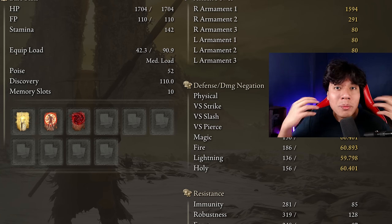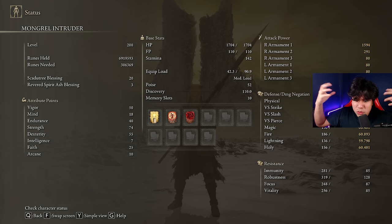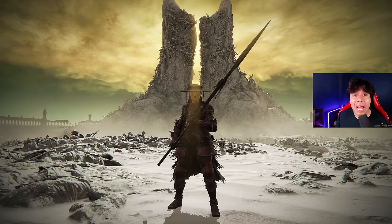To get the maximum performance out of this weapon and have an optimal build, we are going to use 50 in vigor, 74 in strength, 55 in dexterity, and 25 in faith. Golden Vow and Flame, Grant Me Strength are going to be our main buffs. Make sure your Scadutree Blessing is at level 20 — if you want to deal as much damage as I do, be sure to have it at level 20 as well. Now that we have completed an optimized build, let's begin with the boss fights.